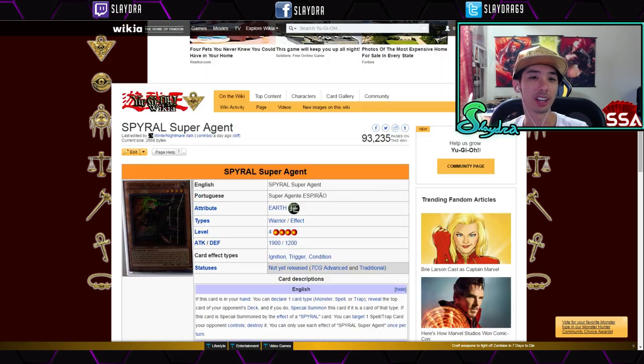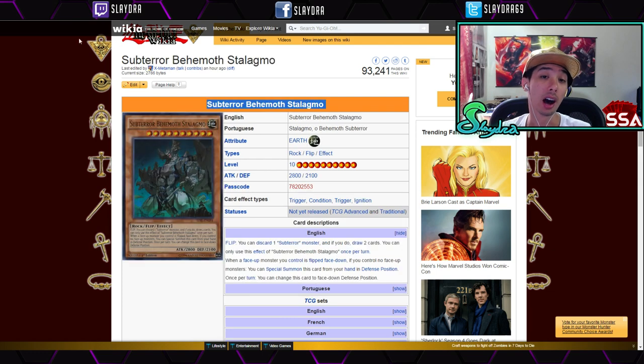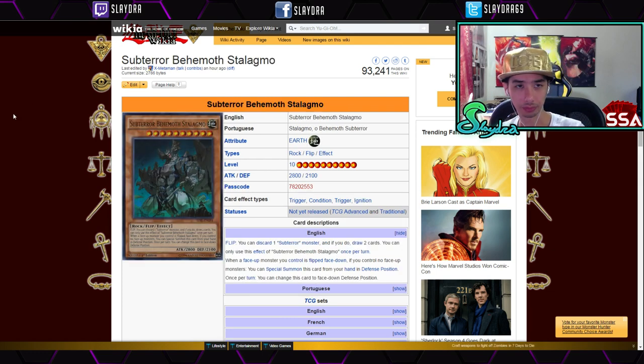Next up there are the Spirals. These just got introduced and they're not really expensive right now, but we only have a few cards. If we wait a few more sets they could become much better. As of right now they might not be the best deck, but they're going to get support later down the line.